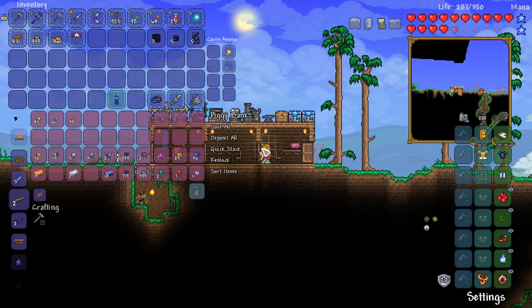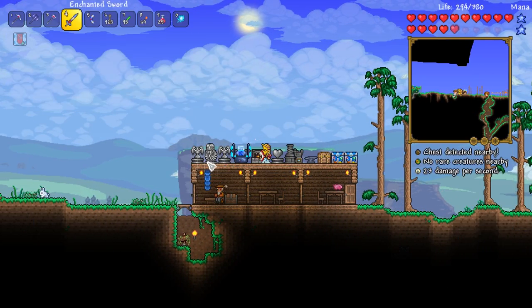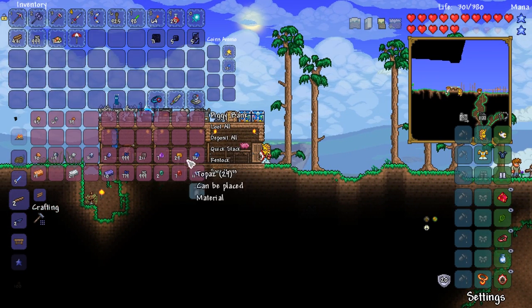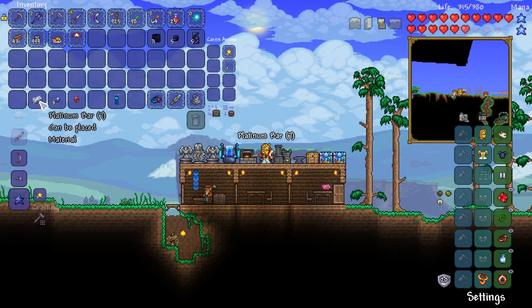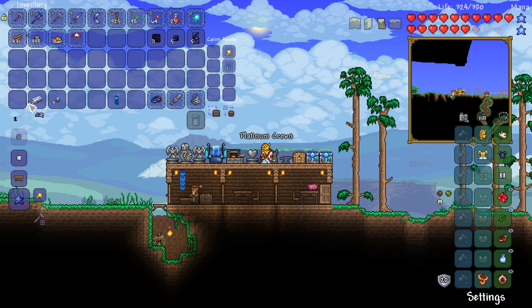So we're up top here. What we're gonna do is make ourselves a Platinum Crown, because that's what we need to do. I need one Ruby and then we need all of this Platinum here — we need to just head over here. I can't remember how much Platinum we need, I think it's just five. Yeah, so five Platinum, one Ruby makes itself a Platinum Crown.